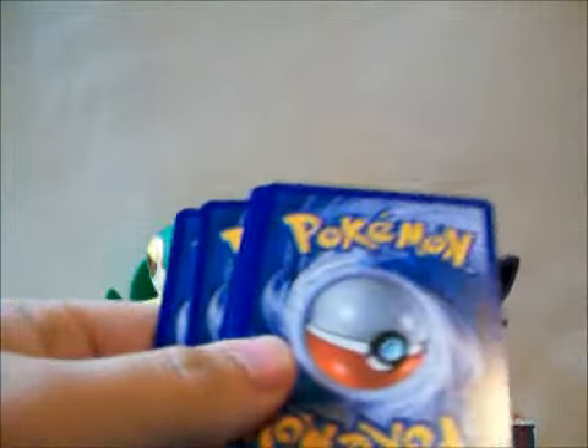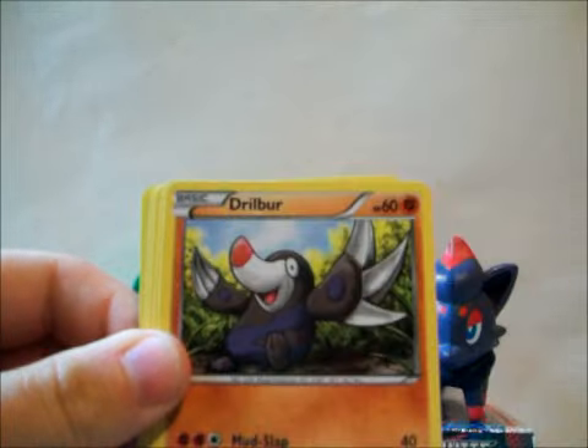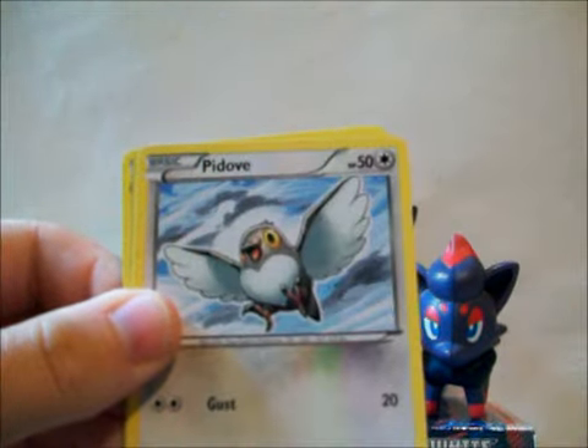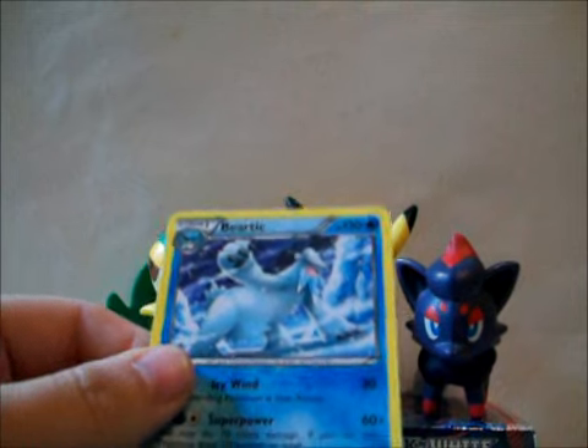I've never done it upside down. Galvantula, Audino, Great Ball Trainer, Joltik, Sewaddle, Sandile, Gothita, Patrat, Watchog reverse which is an uncommon, and a Beheeyem — not Holo — regular rare.